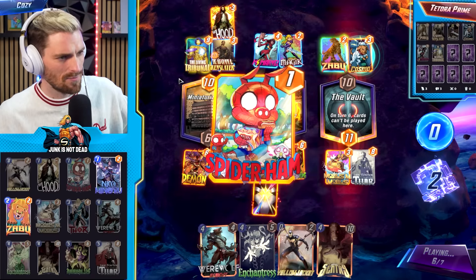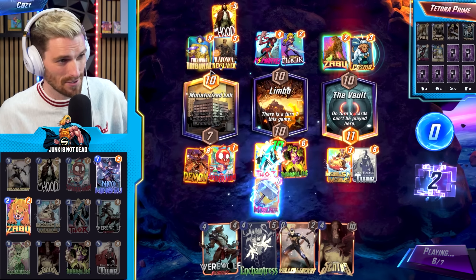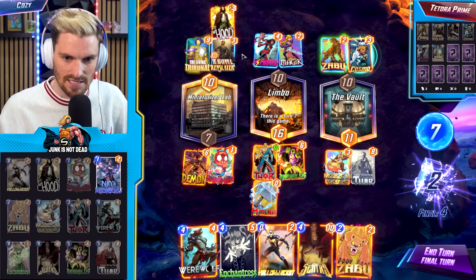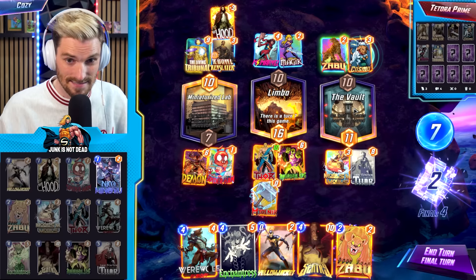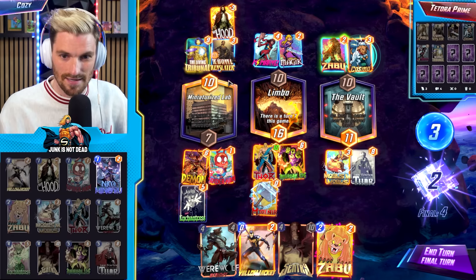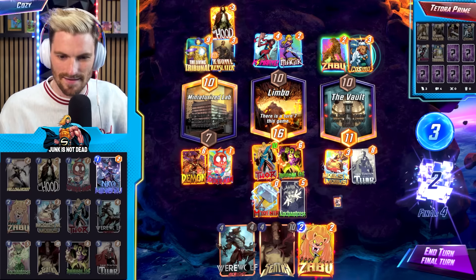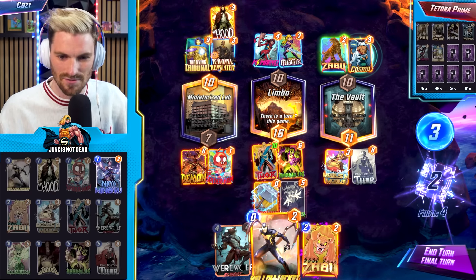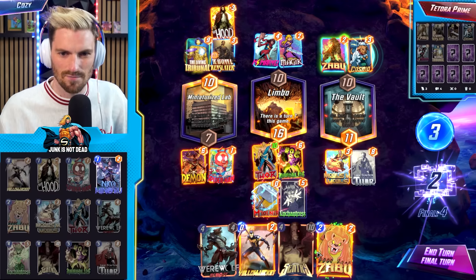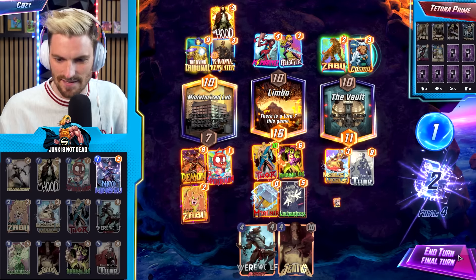He doesn't want to play Iron Man over there anymore. We could really hurt this guy — get rid of the Living Tribunal, his whole game plan, or get rid of Miss Marvel. We've got priority, just depends where he's going to play. My guess is we keep it simple — Enchantress on the Tribunal, he'd have 12. After he loses the Miss Marvel bonus he goes down to nine, so we stick this here and that there. This should definitely be enough.